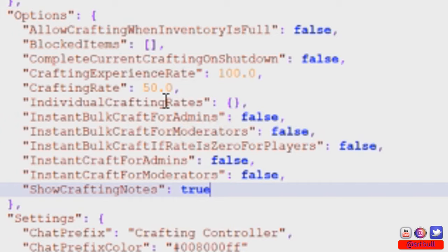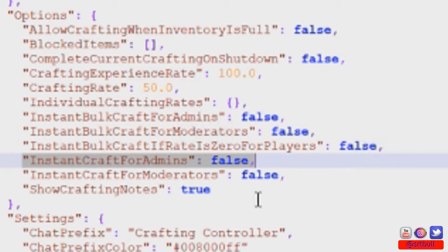Instant bulk craft for admins is pretty self-explanatory — whatever you select is immediately crafted with no wait time. Instant craft for admins is set to true by default; I've changed it to false so I can show you how the crafting rate change affects the server. Instant craft for moderators works similarly. You can also customize the chat display name and color for the plugin. I'll save the config file and reload it, then we'll hop back in game.